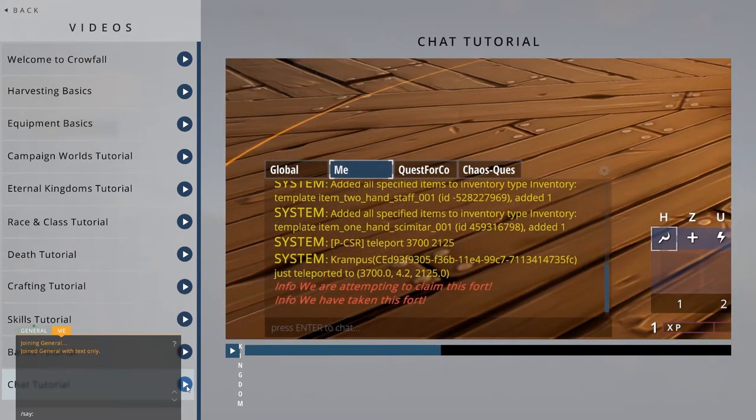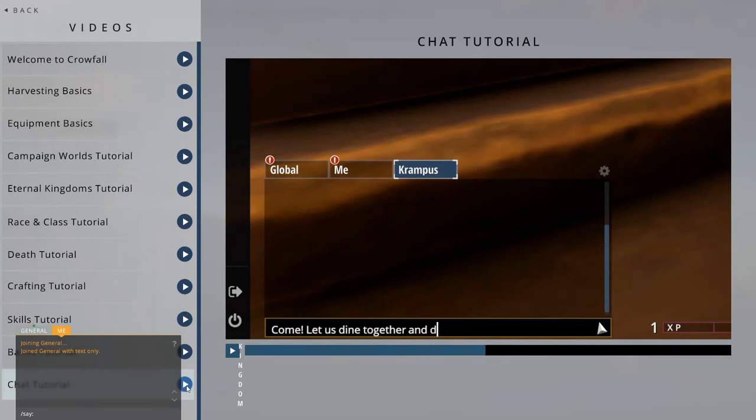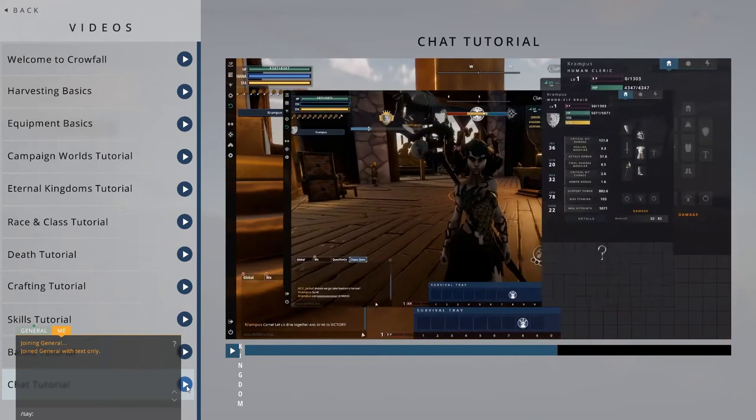There are also server-specific chat tabs. Within an eternal kingdom, there will be a tab for that kingdom, and here you can chat with anyone who is also in that EK. You will also automatically be added to a separate group chat tab when you create or join a group. If you exit a campaign or EK or leave a group, you lose access to those specific chat tabs.